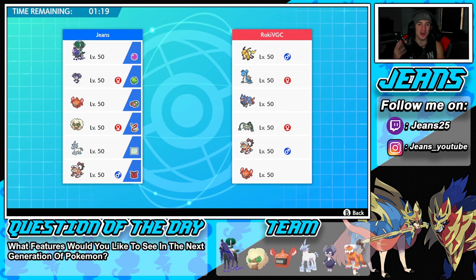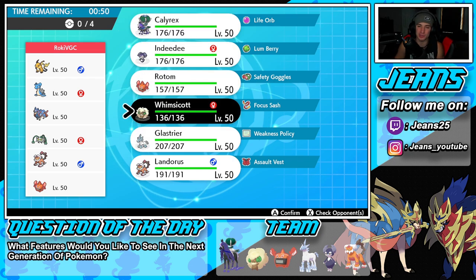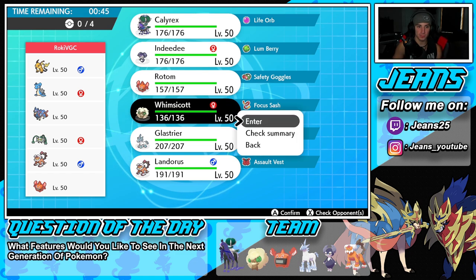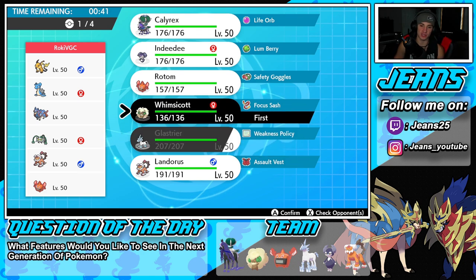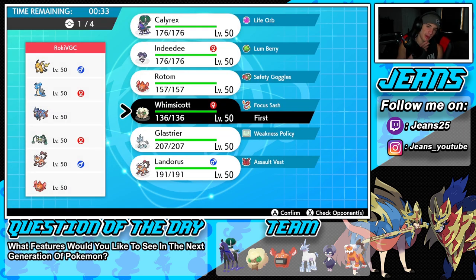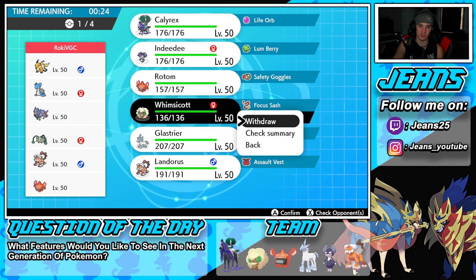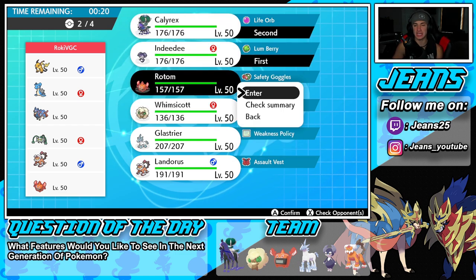This is the real test for this team — we're in our third and final battle going up against a G-Max Lapras and Zacian team. These teams are very tough to play against. He also has Raichu, Fairthorn, Landorus for Intimidate, and Rotom Heat. We're coming off back-to-back sweeps — how often does that happen? I want to go into Whimsicott and Calyrex again, but it's not the play here. I want to show off Indeedy and Glastrier. Let me go Indeedy, Calyrex, Glastrier, and Rotom.